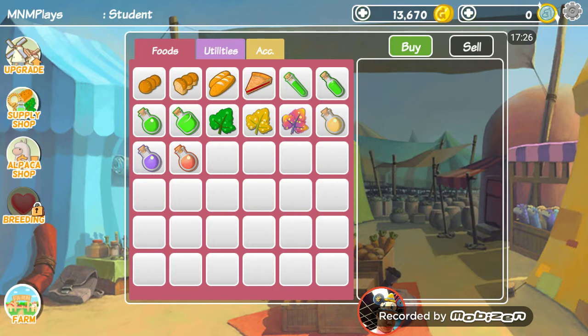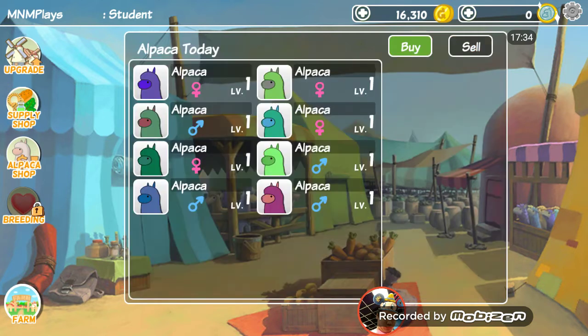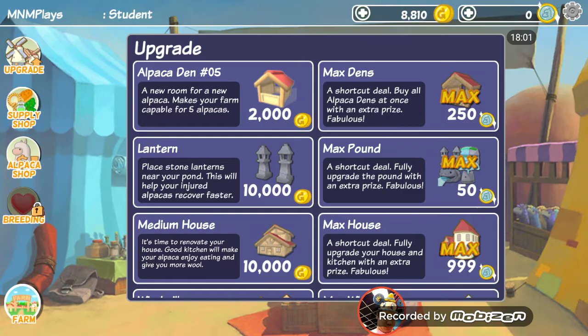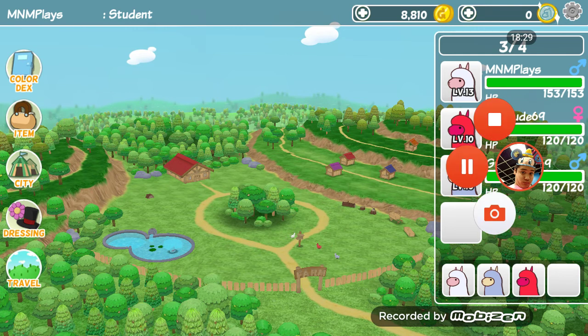We're gonna go to the city, sell the wool we've gotten, and then we're gonna end the video here. Should we buy this fountain guys? I think we're gonna buy the fountain. Dang it guys, I don't know what to do — yeah, we're definitely gonna buy the fountain. 1,000 more to buy the next thing — that's probably what we're going for cause we need them to heal really fast. I hope you guys enjoyed this video. Please be sure to like and subscribe. Go subscribe to my friend Master Vic and our channel Eminem Vic — I'll leave those down in the description, just click the link. Thank you guys for watching — I'll see you guys in the next video. Peace.